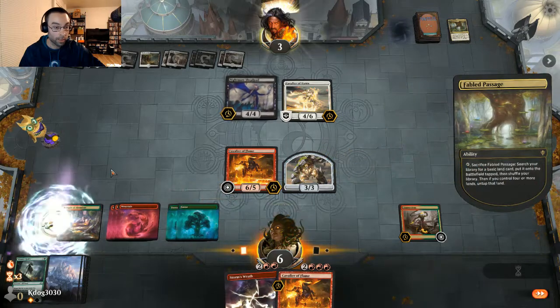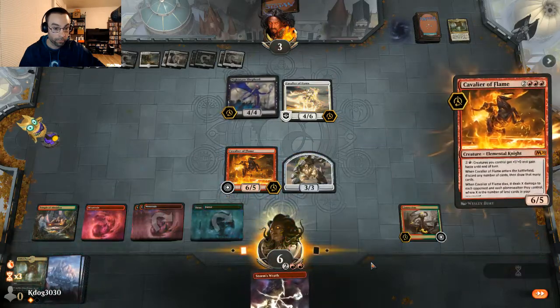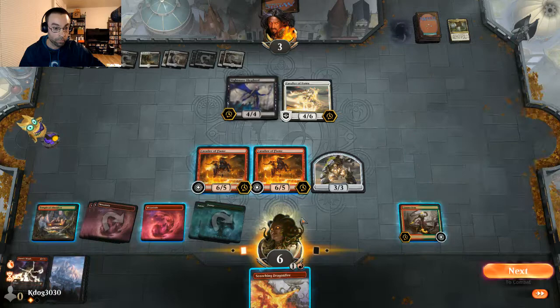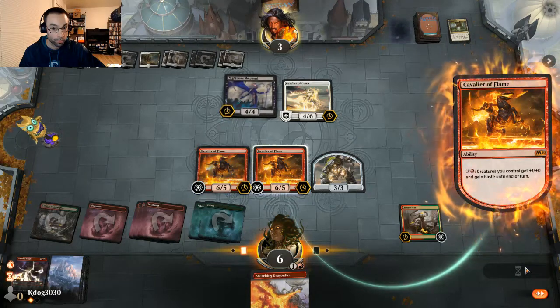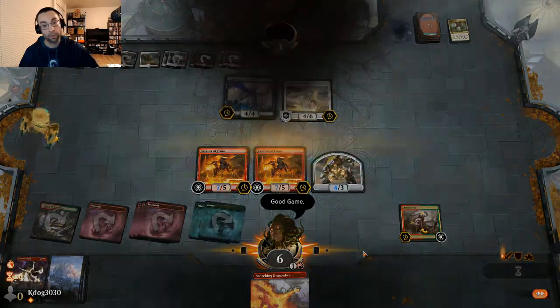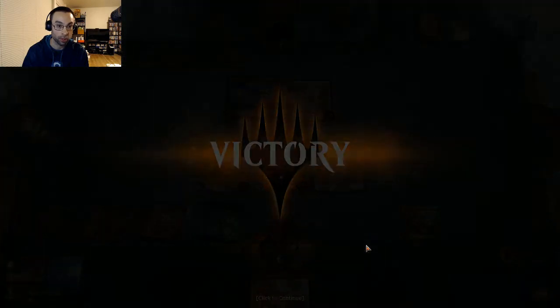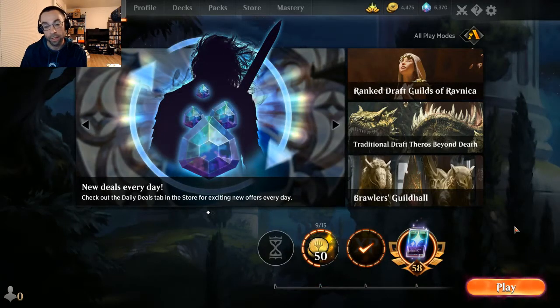Opponent gives us the good game. We give haste with Cavalier of Flame and close it out — good game! That was pretty close, they were down to six life, but Cavalier of Flame came through in the clutch. Just a fun little land-based synergy deck with Cavalier of Flame and some other creatures. Something a little different — hope you guys give it a try and enjoyed watching the video. See you in the next one!